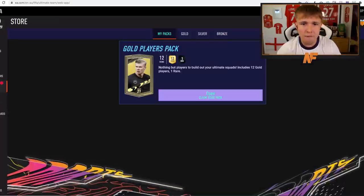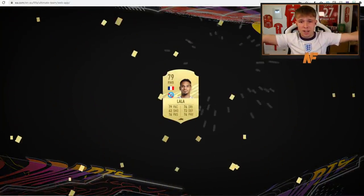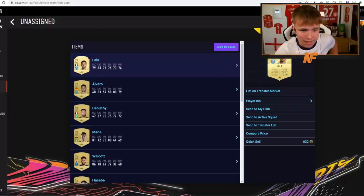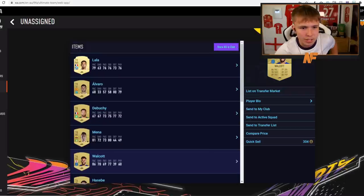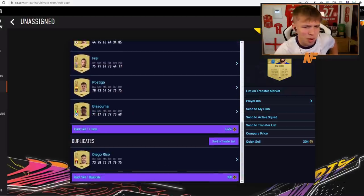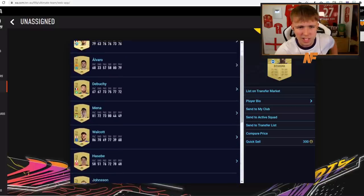Final gold players pack for the PlayStation account — Lala! Not a bad right back, a good Ligue 1 right back. We could keep or sell. We've got a Walcott with 86 pace this year. Decusse, another right back from Ligue 1. Basuma's not a bad starting card. Got Rico again — we'll send him to the transfer list.